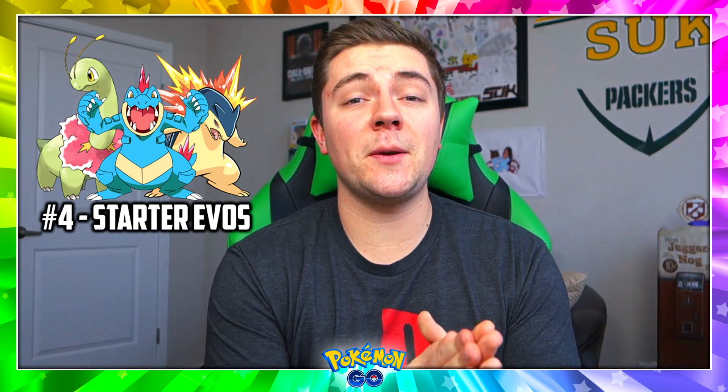Moving on to the 4th rarest Pokemon from Generation 2, we've got a three-way tie — and you can probably guess which three Pokemon they are: the three fully evolved starter Pokemon, Typhlosion, Feraligatr, and Meganium. On par with how it was with Generation 1 — Charizard, Venusaur, Blastoise — these are about equally as rare to find in the wild. I'm sure there are a few of you who've encountered like five Feraligatrs, but that's because you live in a swamp. Can't really argue with those three being in this countdown.